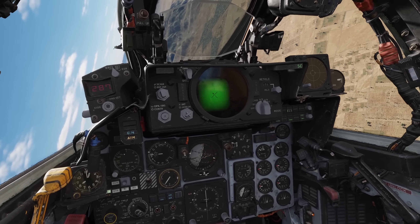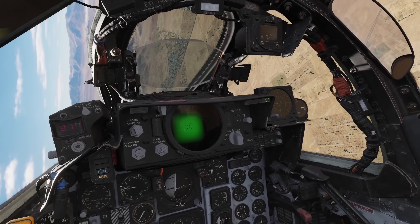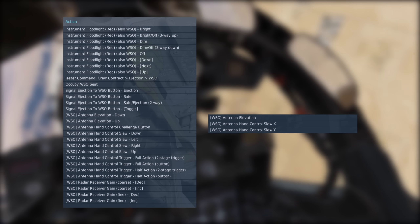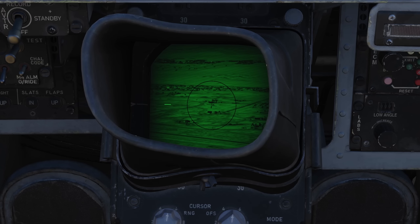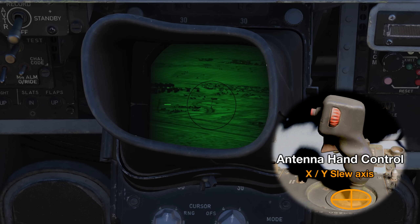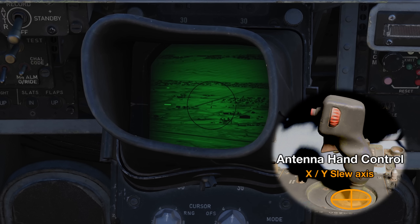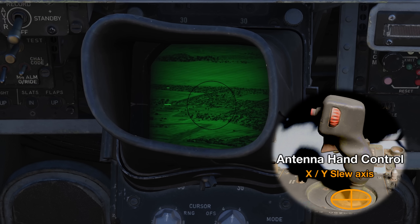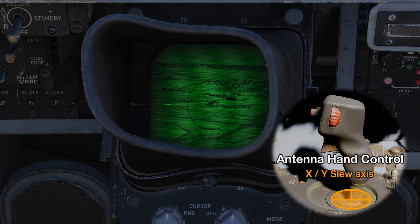Let's figure out the controls and how to cue our pod onto target. Only the Wizzo has control of the targeting pod. However, at early access release, the pilot can use temporary binds to operate it from the front seat until gesture support is fully added. The antenna hand control provides slew whilst in track mode. When our control is centred, the pod will remain ground stabilised in track mode. I'd advise adding a small deadzone to ensure no accidental drifting and make it easier to stay stabilised.